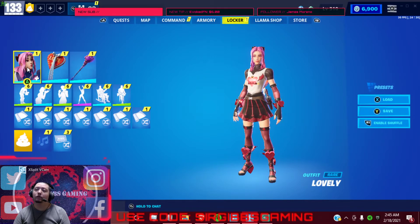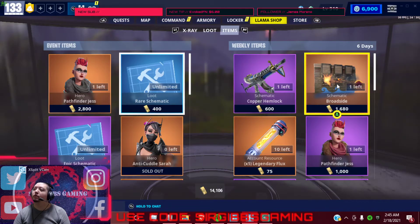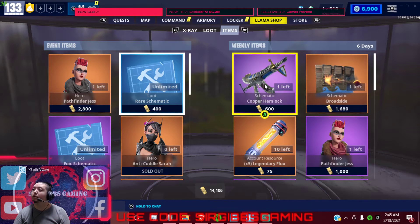We have a lot of power outages here in Texas because of the weather apparently. But let's talk about the item shop — they got the Hemlock, good one to buy if you haven't got it. It's a very good weapon, don't doubt it. It's a very good weapon.